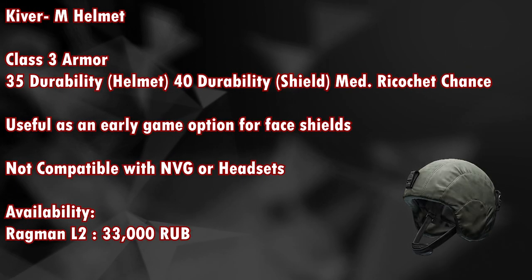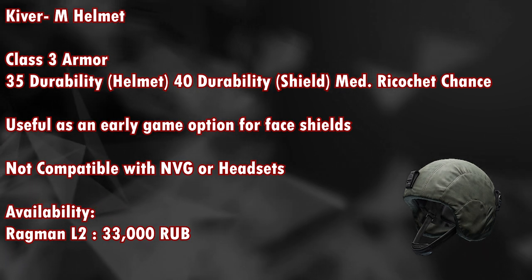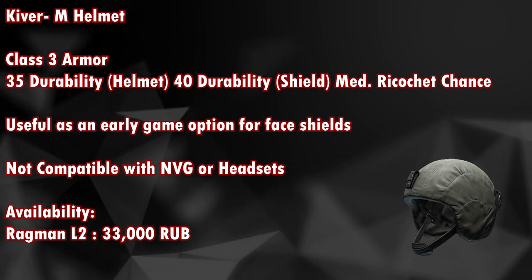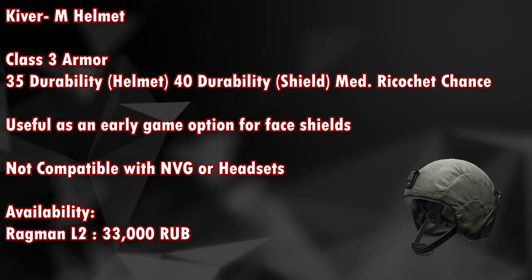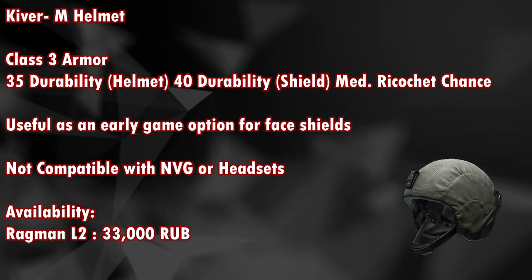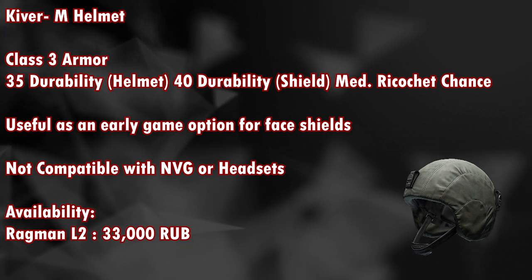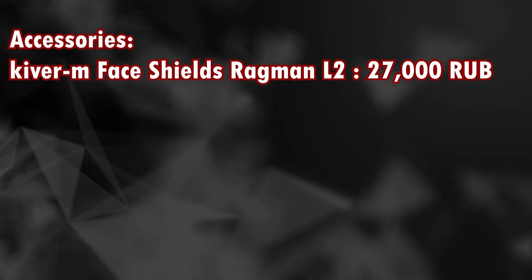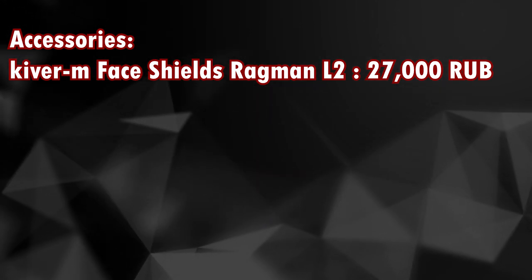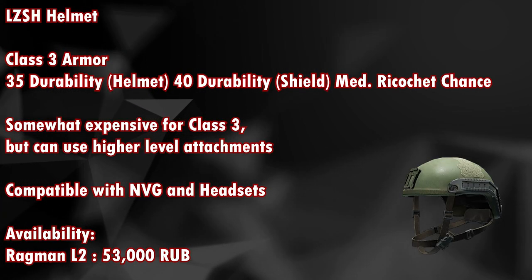The next class 3 helmet has 35 durability and 40 durability for the face shield, with a medium ricochet chance. It is useful as an early game option for a face shield, being the only one available in the first slot of the game. It is not compatible with NVG or headsets and can reduce hearing. It is available from Ragman level 2 for around 33,000 rubles, and the Kiver M face shield is available from Ragman level 2 for around 27,000 rubles.